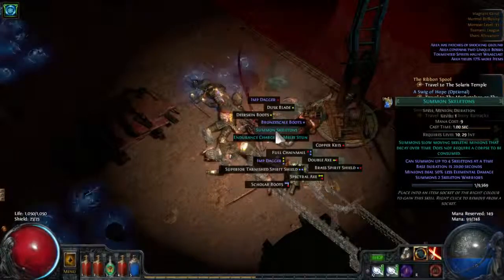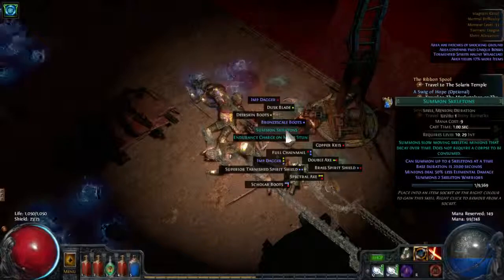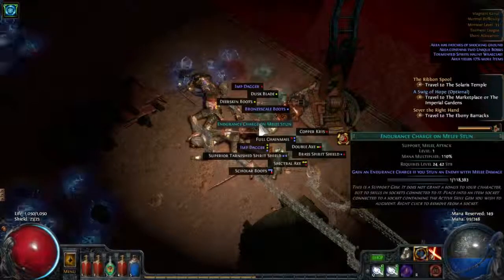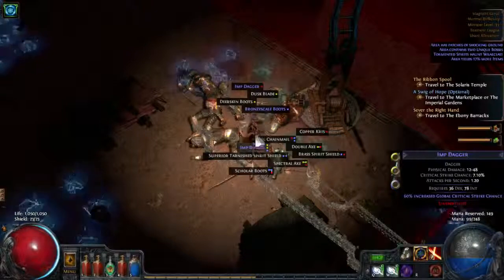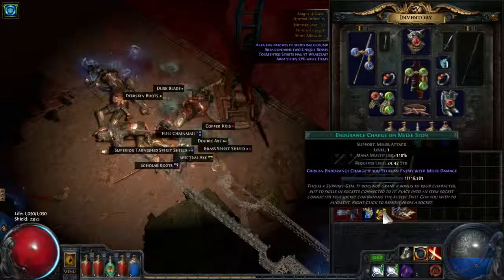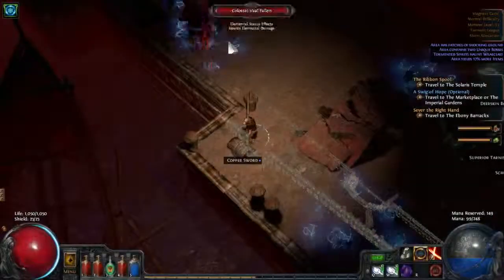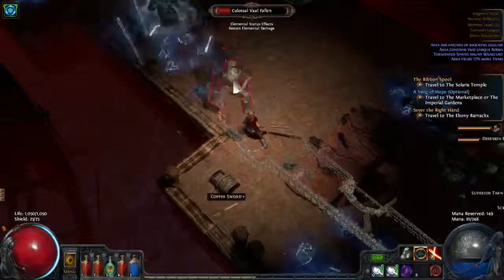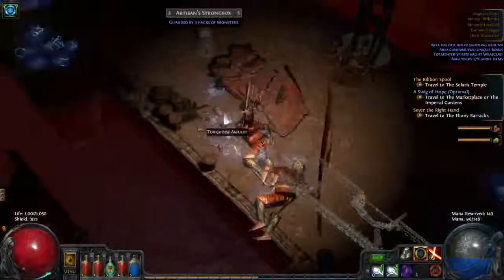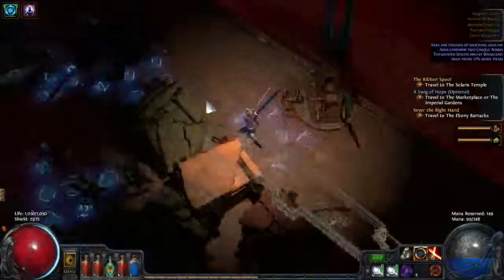We've seen Summon Skeletons — it's the same as Raise Zombie but with Skeletons. Skeletons do more damage than Zombies but don't have as much HP; that's the main difference. There's also a gem here — you gain an Endurance Charge every time you stun an enemy. That's for a melee character. If you've never done this zone before, you know you're approaching the end when you hear a certain noise. We'll roll this at the end — I want to get through the zone first.